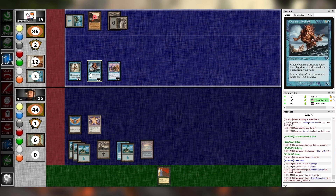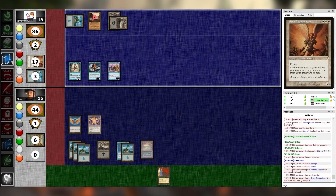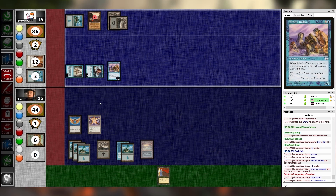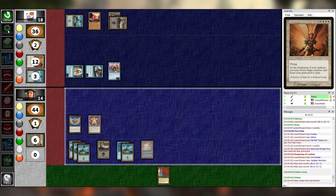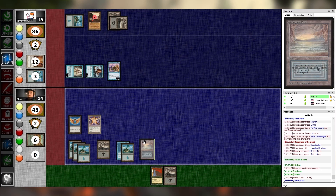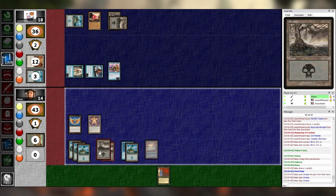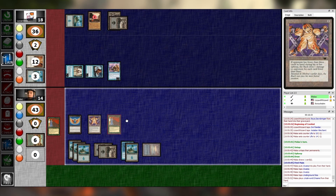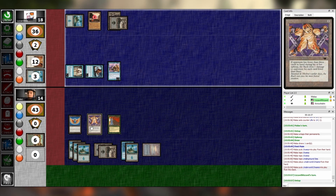I'll discard this Raya Dawnbringer — every looter ever printed. I have 12 effective copies. Go to combat with big dumb reanimation targets. I take two. Pass. Untap, upkeep, draw, main one. Finally — a clock. I will pay black, black, black for Underworld Dreams. And then I will pass turn. Upkeep — take a damage. And then take a damage when I draw a card.